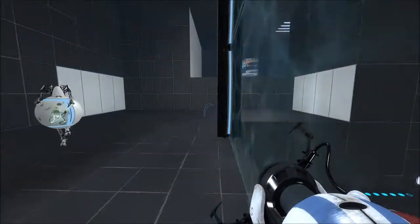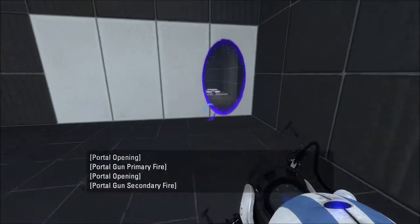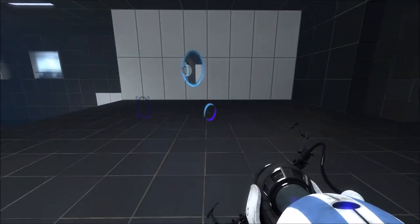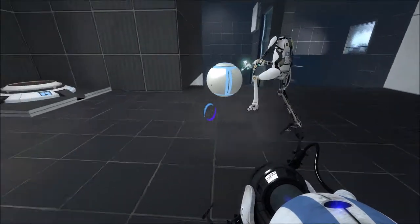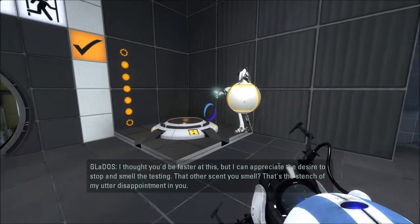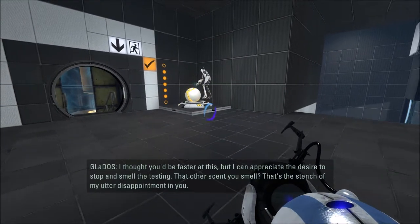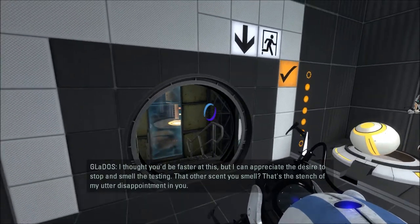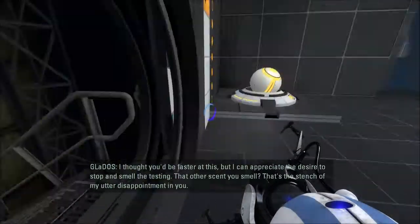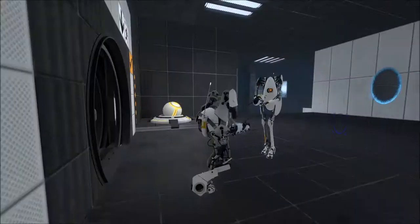Now go — no, back over here. Let's walk through this portal and you put it in the hole. Last time you got so mad at me because I took the ball from you. So this time I'll let you solve it. You took it from me. I thought you'd be faster at this. But I can appreciate the desire to stop and smell the testing. That's the stench of my utter disappointment in you. I don't like you. Well you know what, we're just going to dance together then.